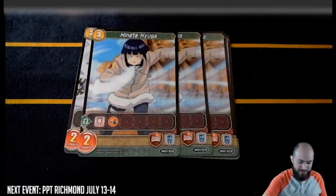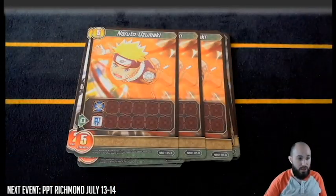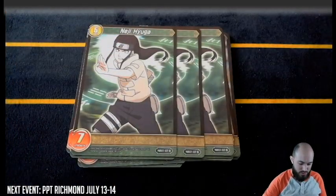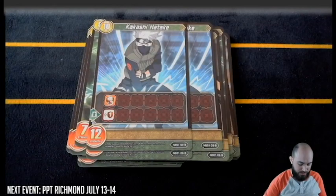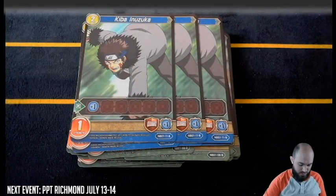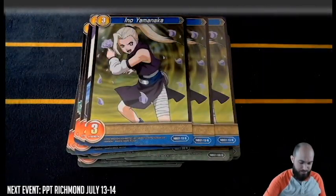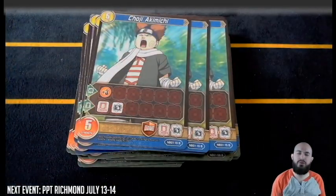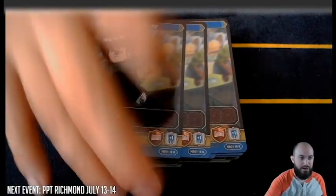We've got three Hakus — yes that's a guy — three Hinatas, three Ten Tens, three Gaara, god he's so good, three Naruto Uzumaki, three Zabuza.